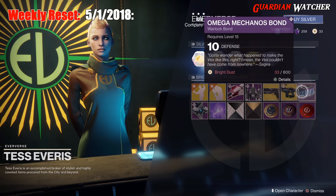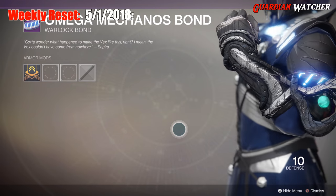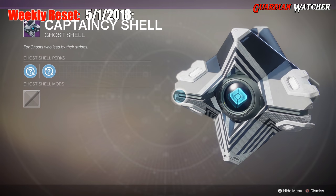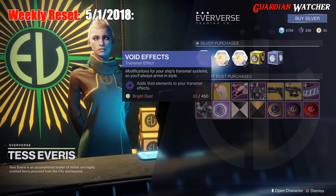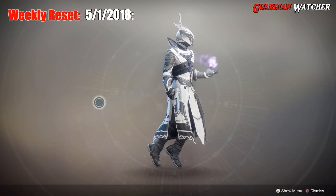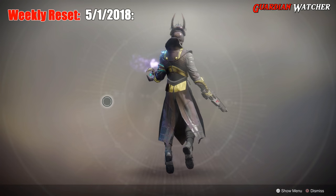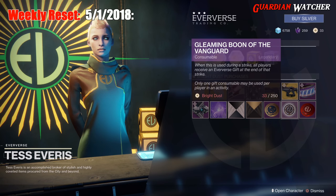Armor of the Week is Class Armors. For the Warlock, it is the Omega Mechanos Bond. For the Ghost, we have the Captaincy Shell. Then we have your Void Effect's Transmat Effect. For Shaders, we have the Monochromatic and the Golden Trace. Last but not least, we have your Fireteam Medallion, your Gleaming Boon of the Vanguard, and of the Crucible.